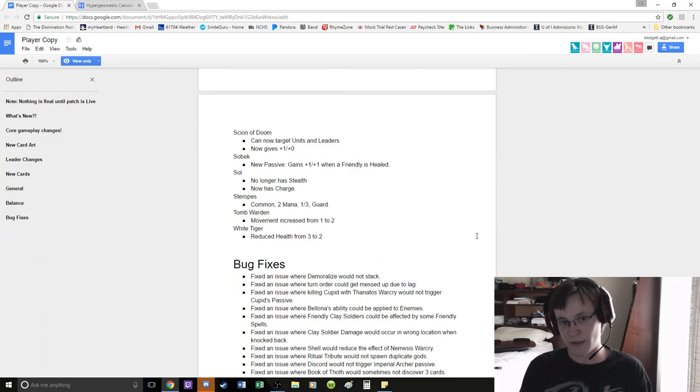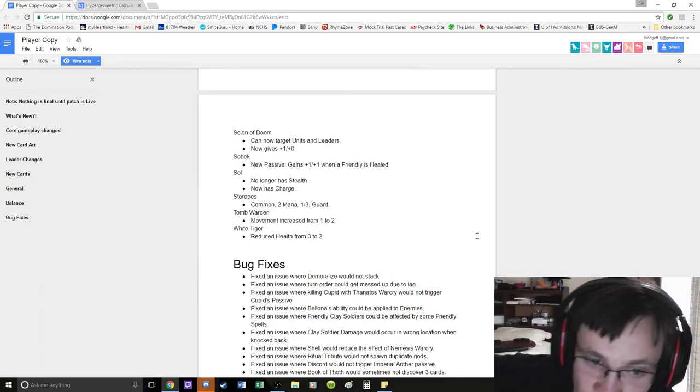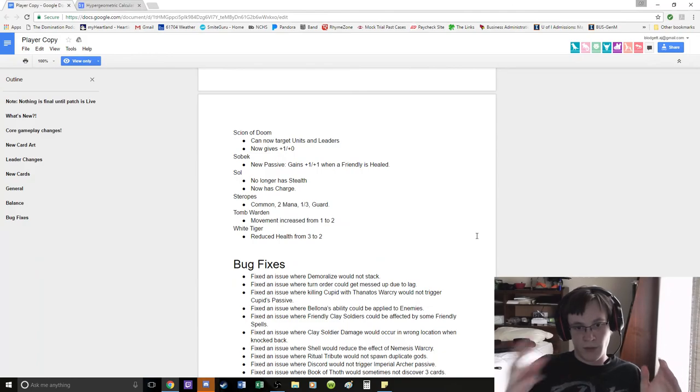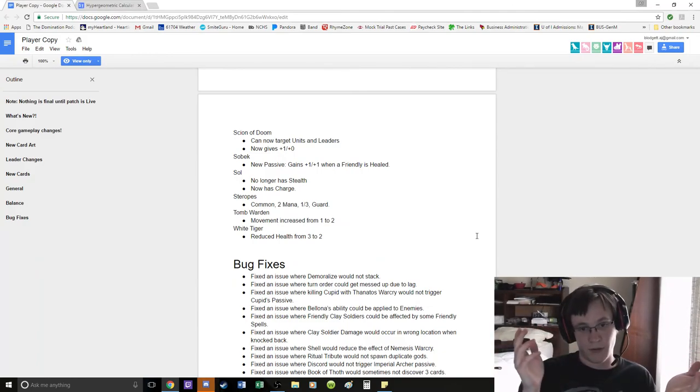I would rather play other things on 5. White Tiger: reduced health from 3 to 2. I don't think that matters — it's still a 2-mana 1-3 because you're playing it and then it's gaining health. So I think White Tiger is still super strong, it's a beast, and Chinese is insanely good.